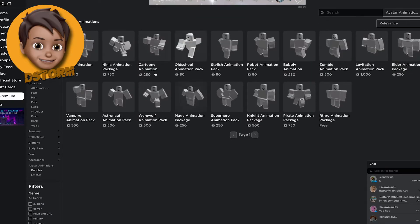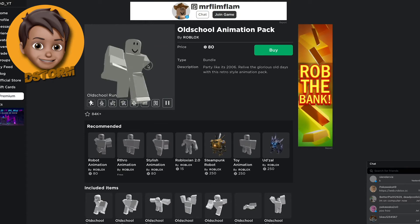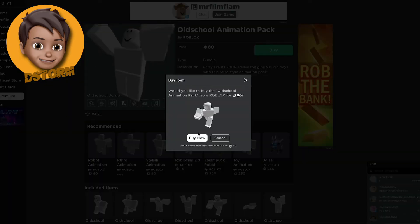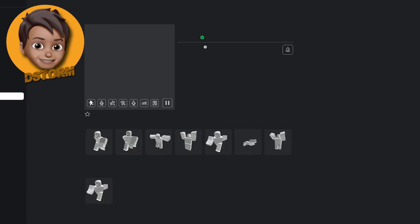We're going to want to find an animation. Oh, there's a new one — Old School — it's actually really cool and it looks a bit lazy too, which might be perfect. We're going to buy this as well. So you're going to want to have Superhero and Old School for the animations.